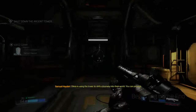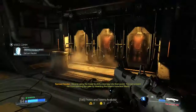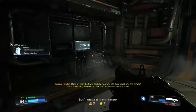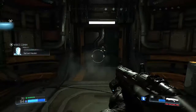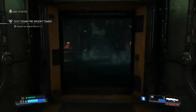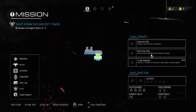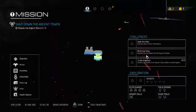The beginning of the end. Olivia is using the tower to drill a doorway into their world. You can prevent her from opening the gate by disabling the tower induction filters. So what do we got? Challenges: Walk the Path — interact with a rune trial stone. Bird's Eye View — acquire the auto-map for the Argent facility.